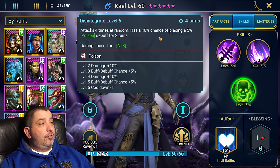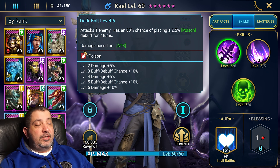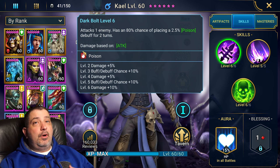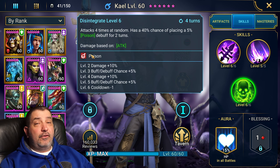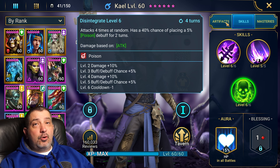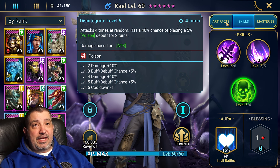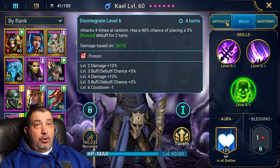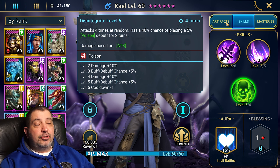Looking at his skill set, on his A1 he places the small version of poison, which is a debuff, and on his A3 he has the big version of poison. Any time you're going to negatively affect the enemy, you need accuracy on your champion. Ideally you want 10 accuracy for every level of dungeon — so if you're doing a level 10 dungeon like Dragon, you're going to want 100 accuracy. For clan boss, I'll show a guide on screen with the different levels and how much accuracy you'll want. For campaign, it doesn't really matter — we're just looking to do raw damage.